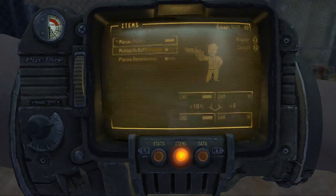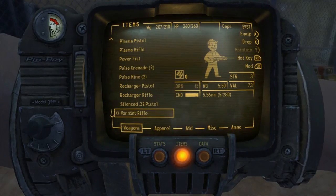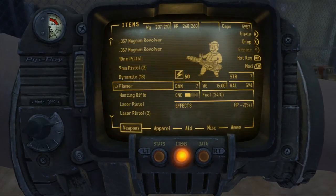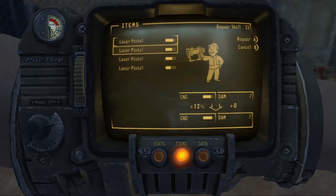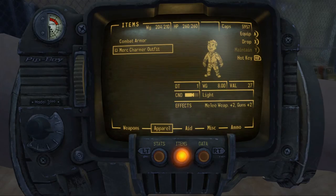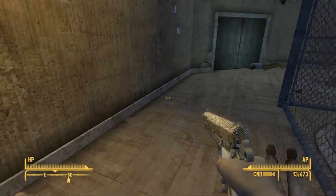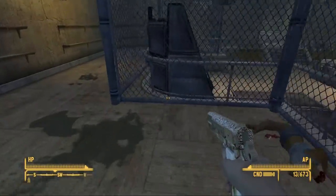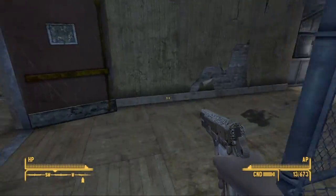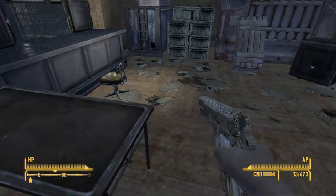Plasma pistols - okay. I don't really wanna repair some of this stuff with the other stuff because it's kind of a waste. I'm underweight now, good. I think that's about it - the other people's bodies disappeared, which sucks. That really sucks because that means I can't loot their power armor. But oh, a laser pistol - I missed that.